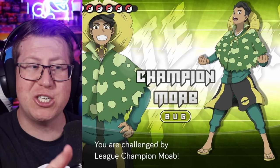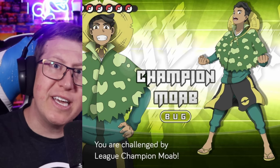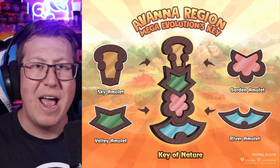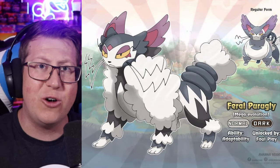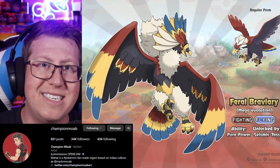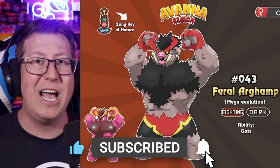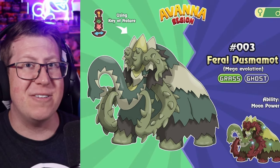Before we get into the legendaries, I want to show you the champion of the region, which is based on the artist Moab — he's a bug type trainer. I also want to show you the gimmick of the region, called Feral Form, which is a lot like mega evolution. Using something called the Key of Nature, you can turn a Pokémon into a feral form. I'll go through them quickly, but if you want more details, check out Champion Moab on Instagram. If you like this kind of video and want to see more Fakemon regions, make sure you hit that subscribe button.